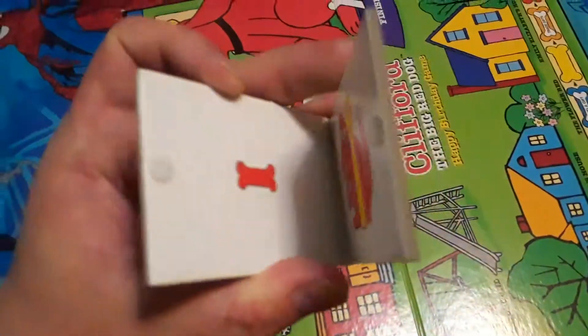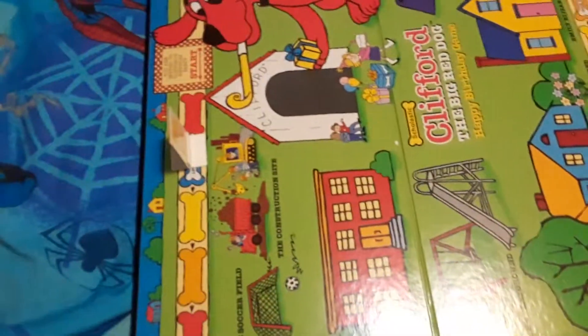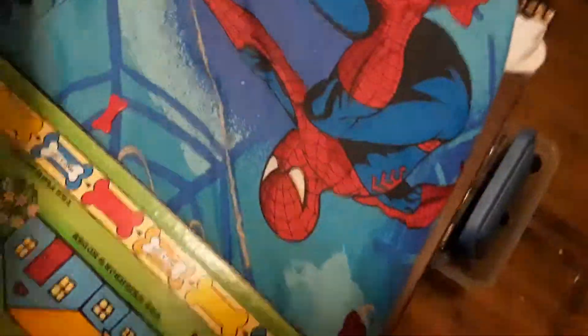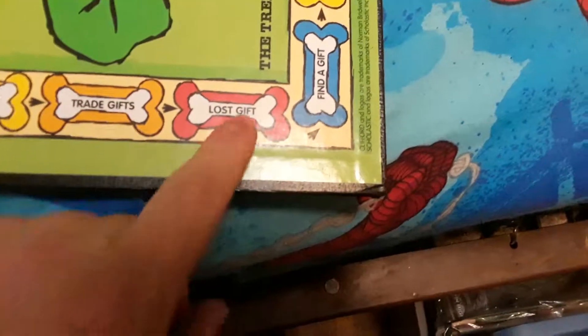If you get a find-a-gift space, you grab one of these gifts — you could put them in some kind of bag — and you look at it. That's only one bone. If you get a lost-gift space, you've got to put it back. If you get a trade-gift space, you have to trade your gift with another player, or you can put it back and try a different one. Six goes to nine — I did better! Lost gift means you have to put it back. That's Clifford the Big Red Dog Happy Birthday Game.